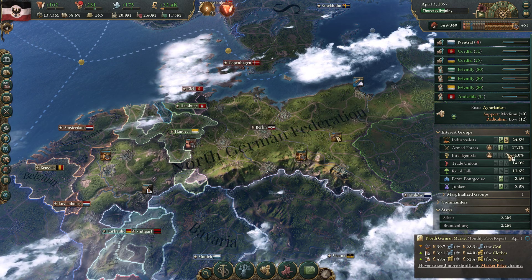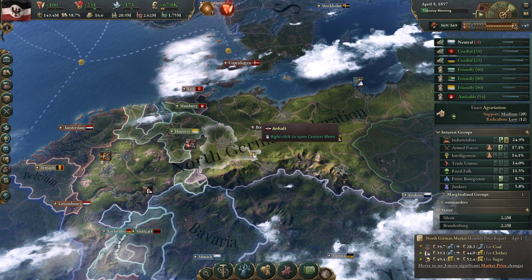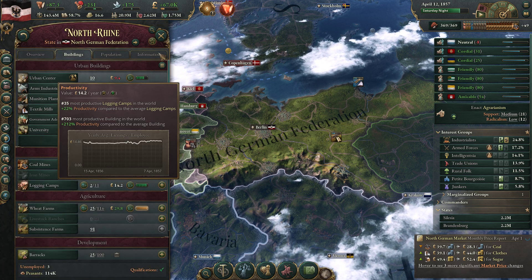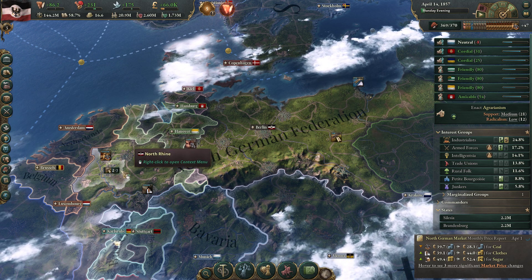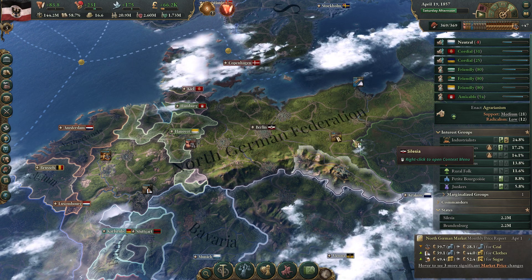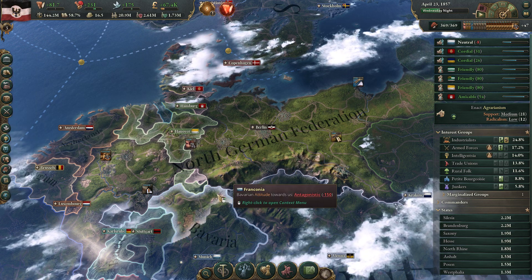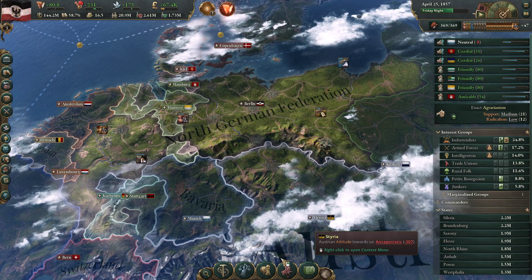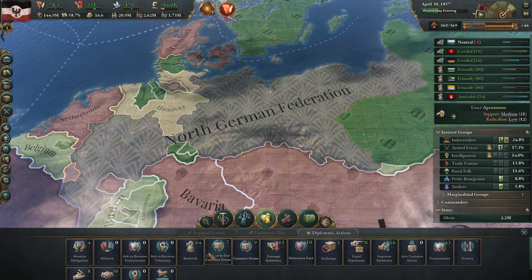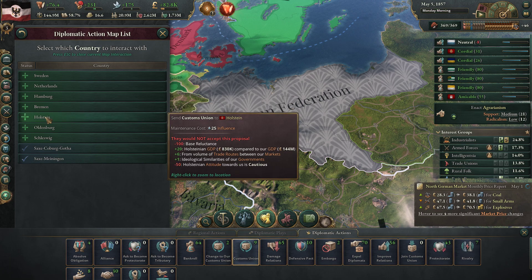I don't think we need to bolster the industrialists anymore - that's still a very good modifier. But if we were to build the barracks up, that would be fantastic. North Rhine is also building the railway - going to take a while, buried down the queue, but it's going to be alright. Slowly eking towards the line infantry. Not that much influence left, but by chance would anyone be willing to join our customs union? Bremen, Holstein?